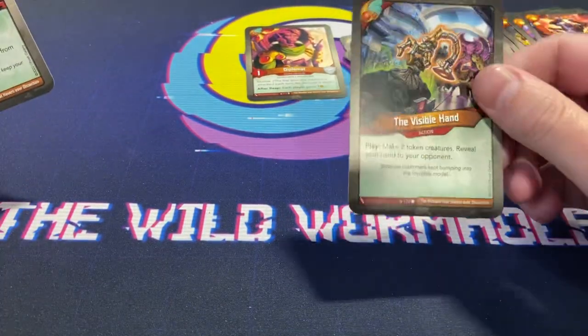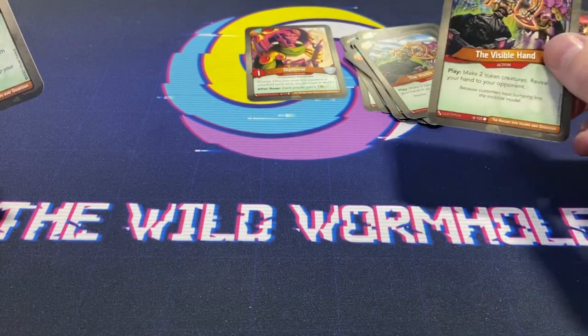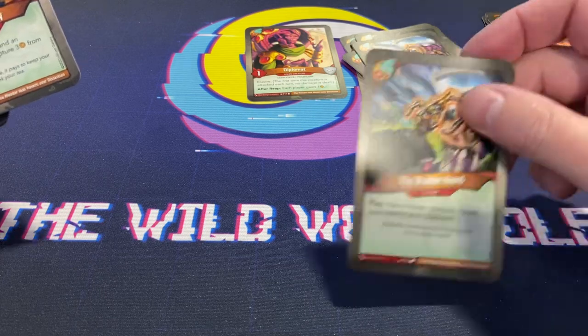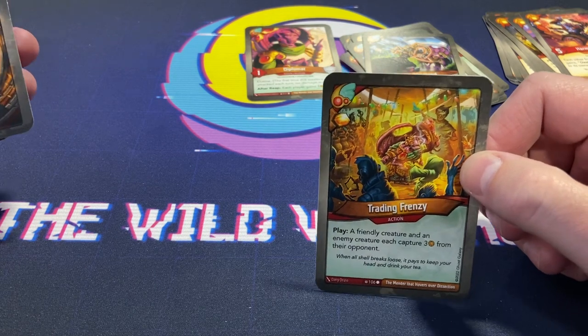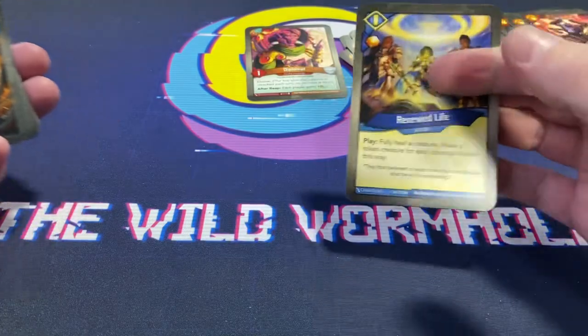A couple of Visible Hands followed by Mass Buyout — because you're just getting so much amber. You play two of these and a Mass Buyout, all of a sudden you've got six amber and you're forging. Wow. Trading Frenzy — friendly creature and enemy creature each capture three. Weird card, but yeah.